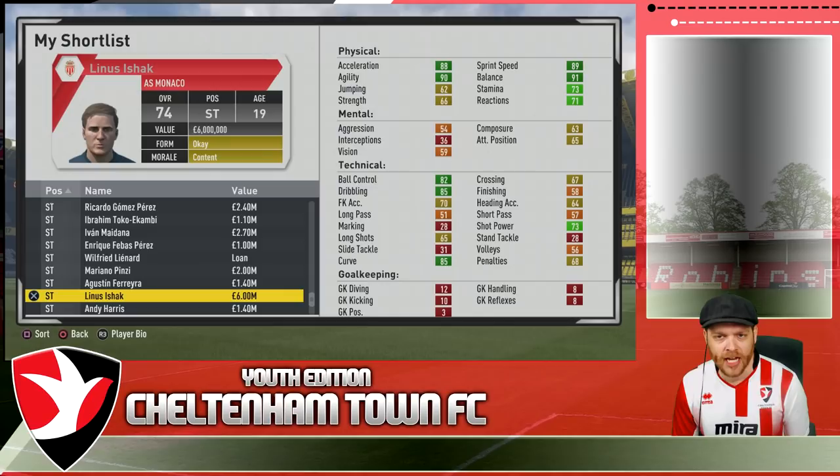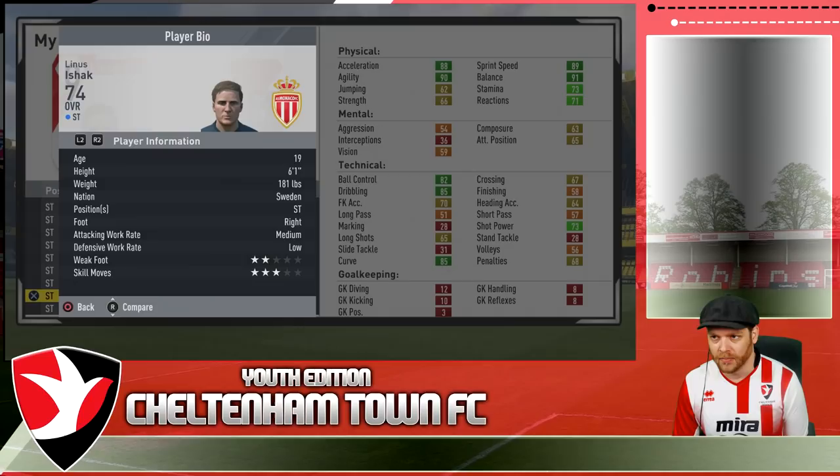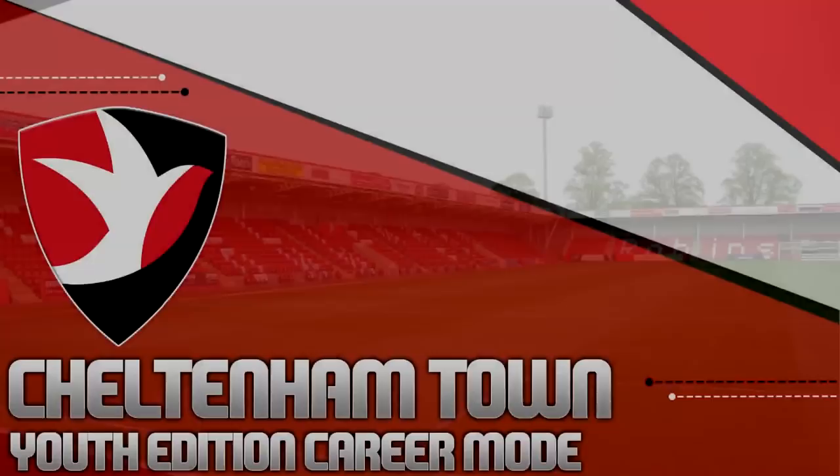The player I am going to try and have a crack at is Linus Ishak — the Ibrahimovic regen. I'm going to see if we can do some sort of deal to swap Costa and maybe a small amount of cash to possibly bring Ishak to the club before his price goes through the roof. He's at AS Monaco — he doesn't look that flash at the moment but he's got good physical stats, he's got the acrobat trait, six foot one from Sweden. A little bit of finishing training and you'd assume he'd be better than Costa.